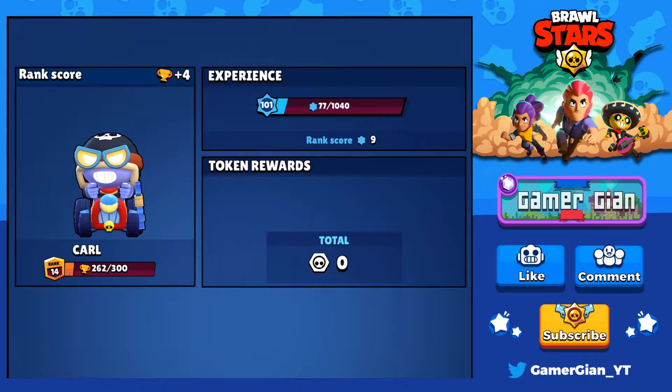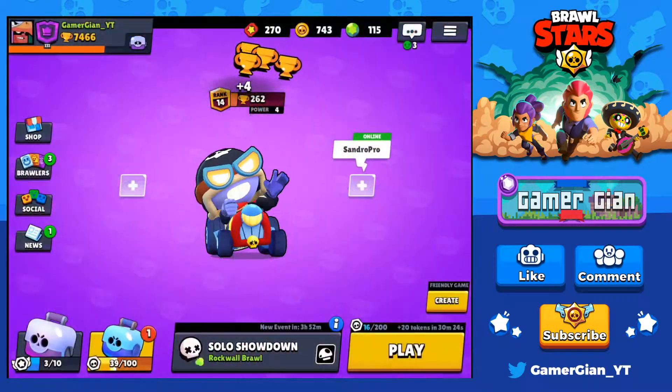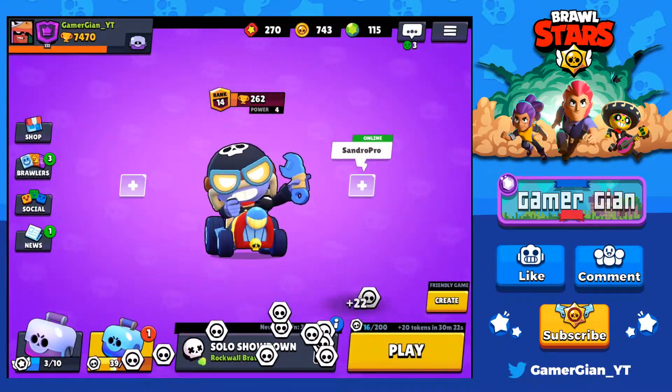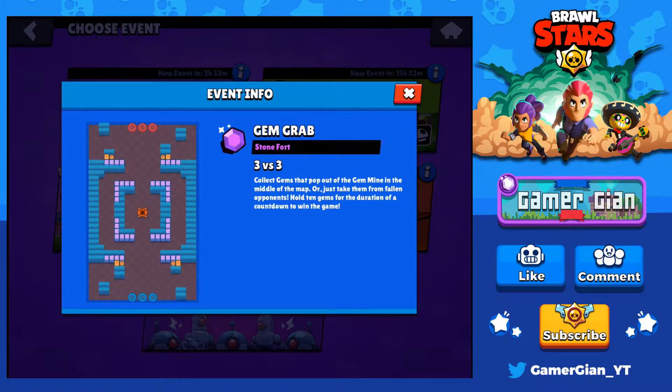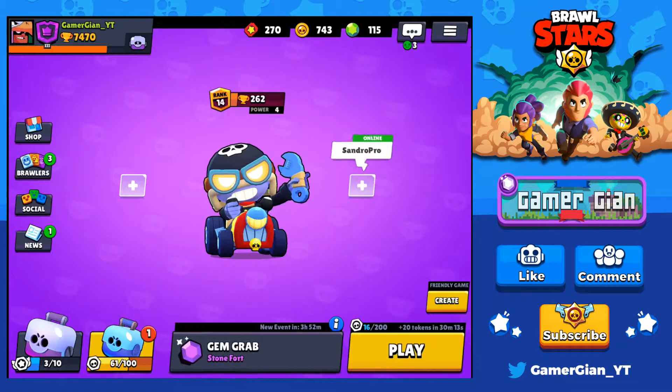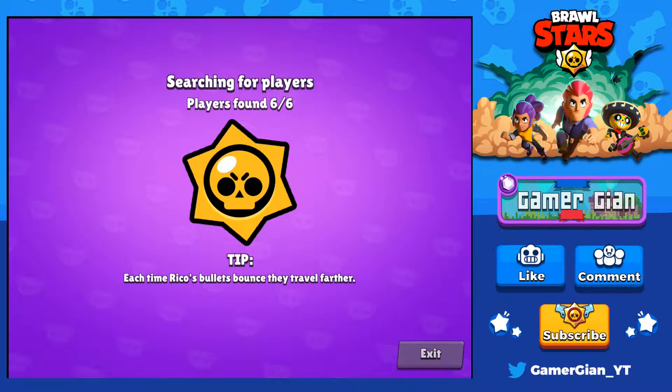On the iPad it's a little harder to play than on the phone, so that could be a reason why I wasn't able to get that win. But let's go into some gem grab, guys. This is actually a really hard map for Carl because there's a lot of bushes and there's not a lot of walls to bounce off for Carl. But it is kind of a range map, and Carl is pretty good at that.